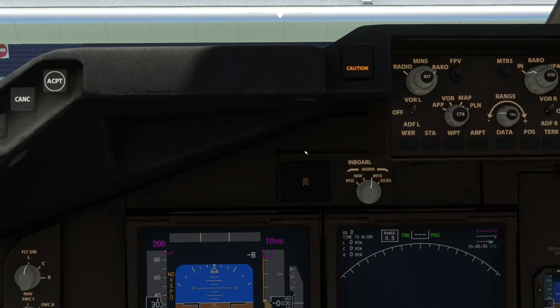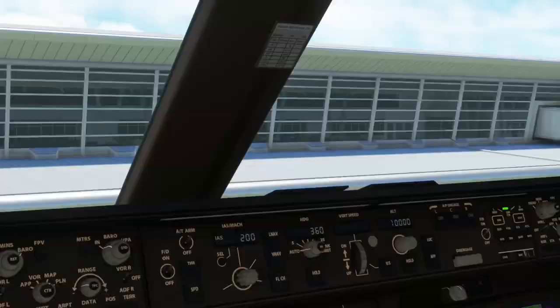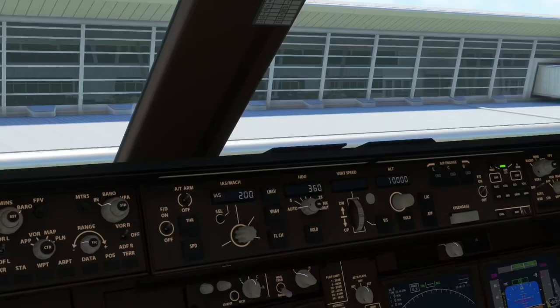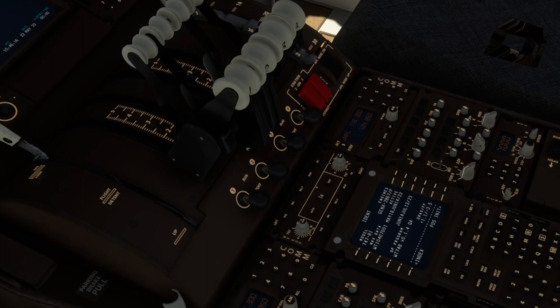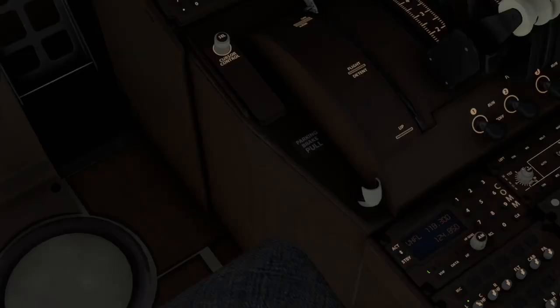We'll set up our MCP — get it all armed, get our flight director on, and get our autobrake auto. We should have our APU available now, so that's good. Come down and we'll set up our transponder — I'll just put in a squawk code and leave it standby for now. We'll get our seatbelt sign on. I think that's all the setup, so the next thing we'll do is the route entry.